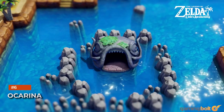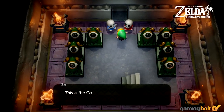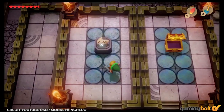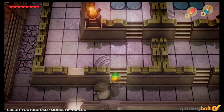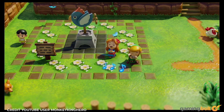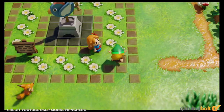Ocarina. Warp points aren't the only way to fast travel, and about halfway through the game you get the ability to fast travel from anywhere — though you can still only travel to warp points. After the third dungeon, head to the dream sanctuary in Mabe Village and get the ocarina. Then, after the fourth dungeon, enter the cave to the left of the dungeon's entrance. Here, a frog will teach you a song on your ocarina that lets you fast travel from anywhere. Inside dungeons, this song also lets you warp back to the dungeon's entrance.